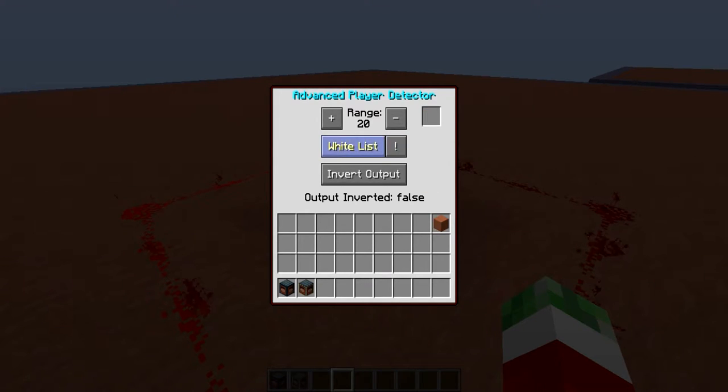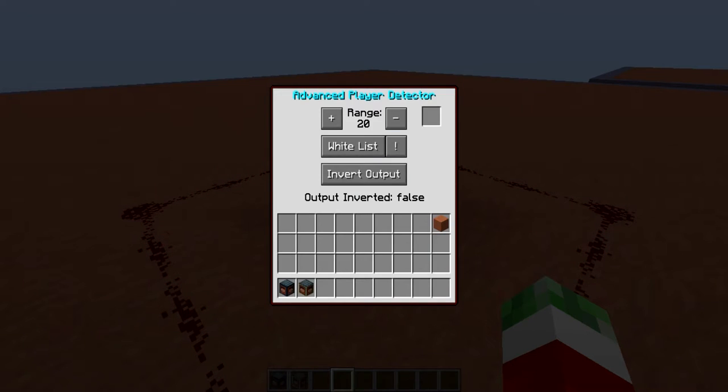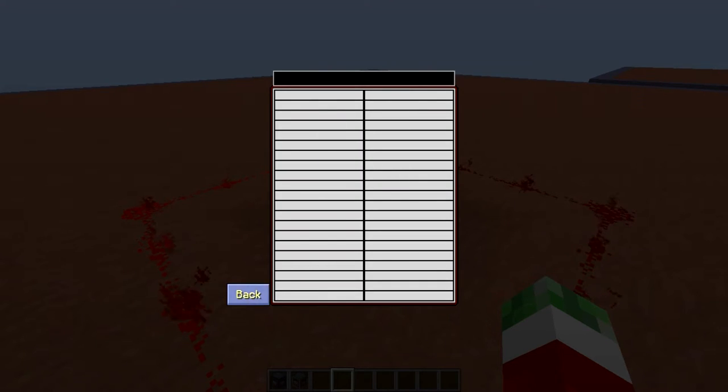There is another pretty cool feature, which is both White Listing and Black Listing. This will pretty much determine what players will trigger the Player Detector. Using this little exclamation mark, you will be able to switch between White List or Black List. White List pretty much means you put a name in this thing — which I currently set to my name — and that means it will trigger on only the people added to this list. Black List will mean it will work on all players except the ones that you actually specified.